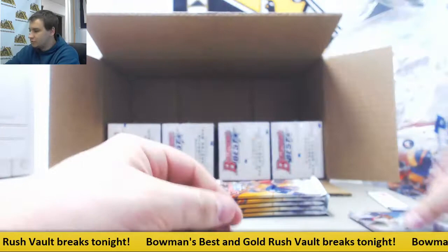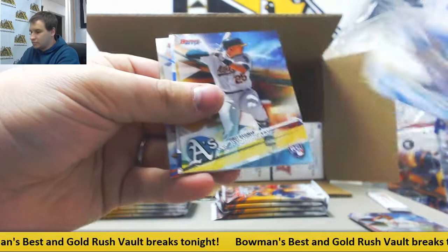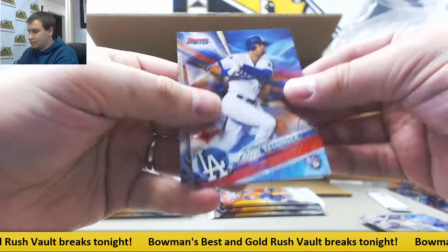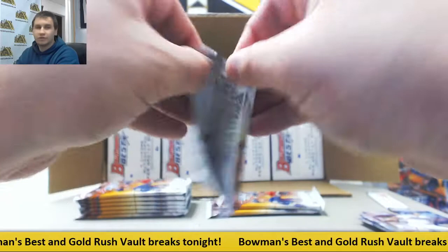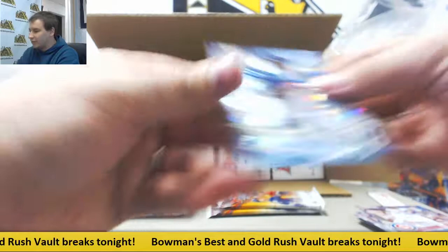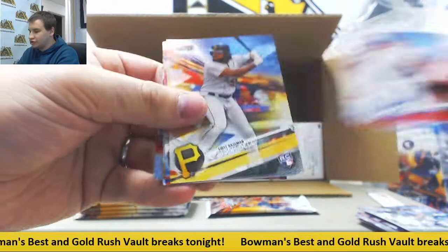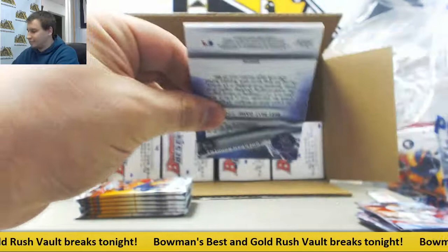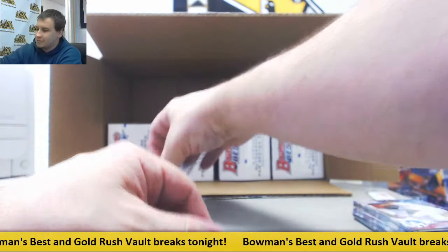Inserts: Louis Brinson and mirror image. Autograph again for the Yankees — Gleyber Torres, this time a base autograph. Yankees killing it so far. Cody Bellinger rookie. Insert Reese Hoskins for the Phillies. Atomic Brent Honeywell for the Rays. And our Judge rookie. Autograph of Shane Baz — base autograph for the Pirates.